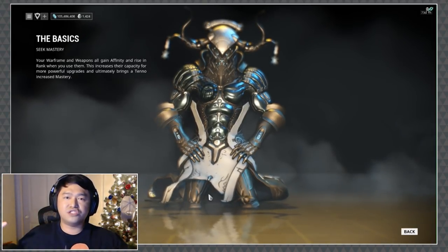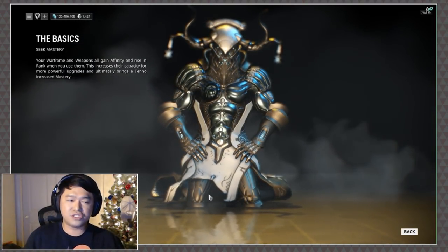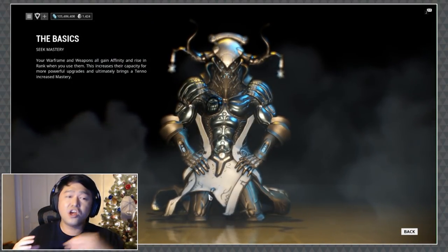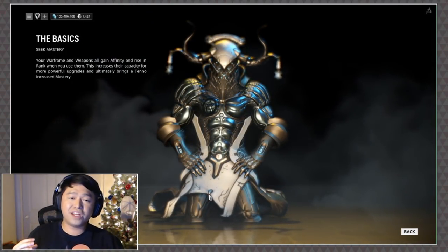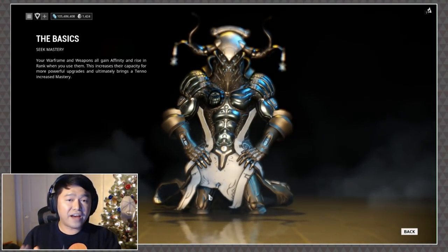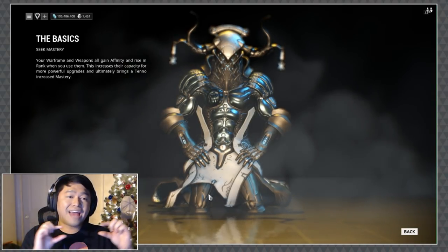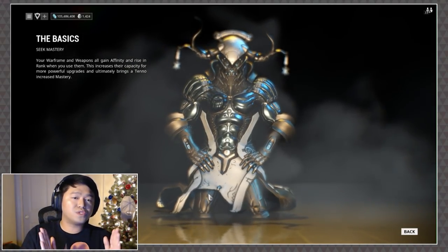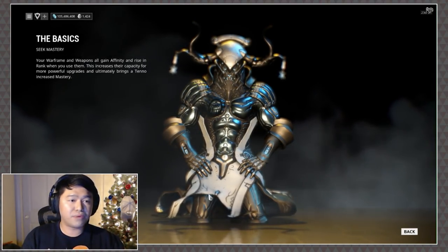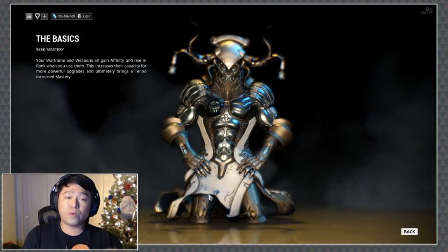The last percentage is 25, which is considered the general affinity gain percentage. This is how much affinity you gain whenever an ally within your affinity range makes a kill — 25 goes to the Warframe and the remainder goes to the weapons you have equipped on the Warframe.